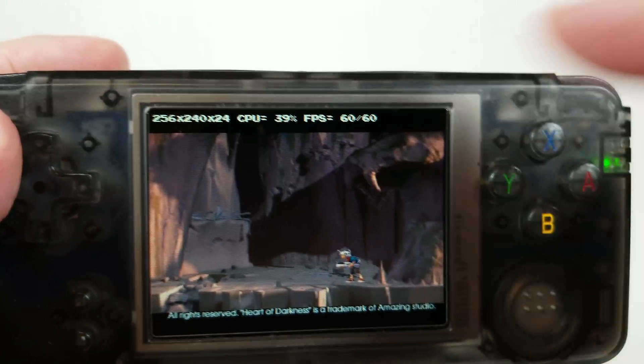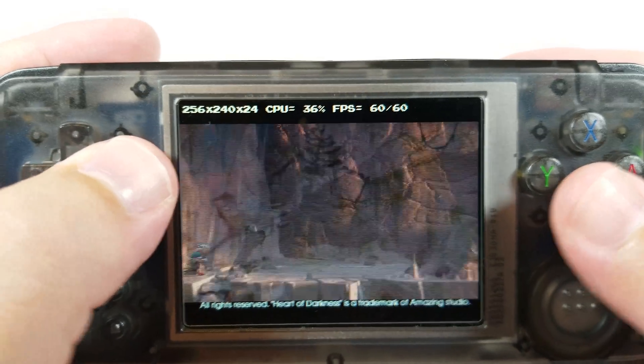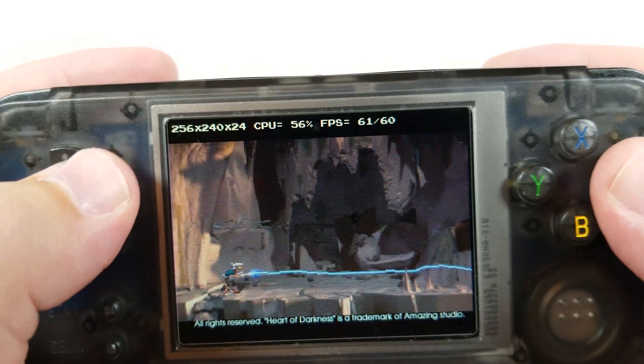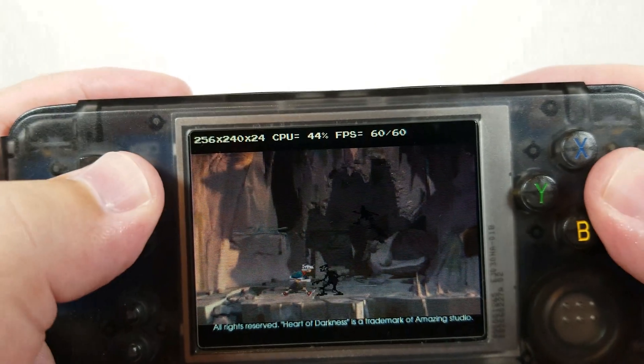You can see that CPU usage is pretty low. A lot of 2D games do run really well on this PlayStation emulator, and again because PlayStation is going to be pretty much the height of what we're going to be running on this type of platform on the RS-97, it's going to stress it a bunch.